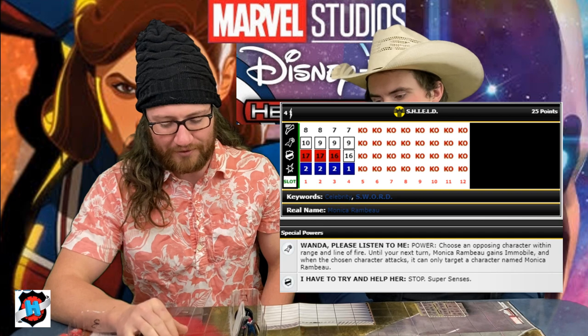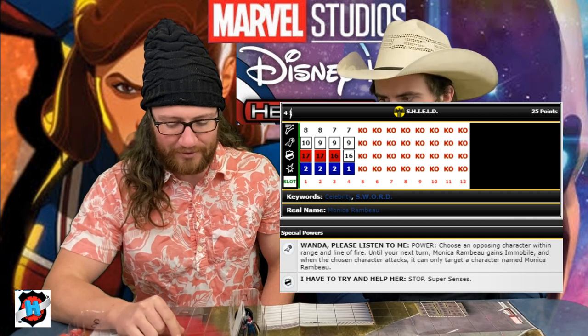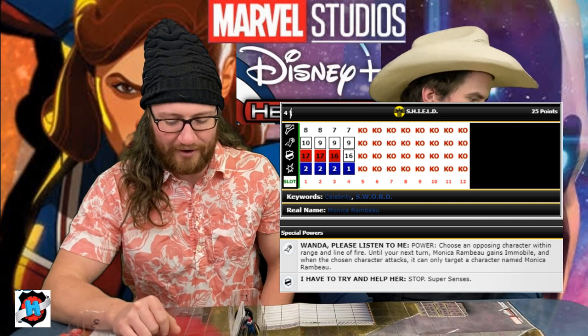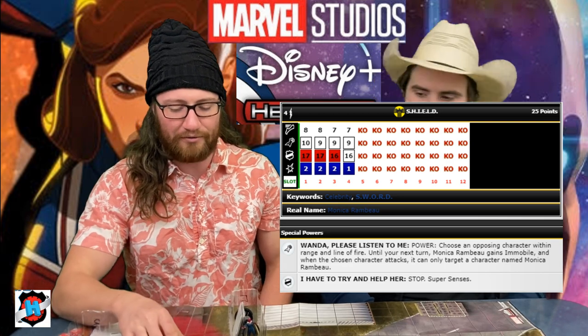To keep him a little safe, I've got Monica Rambeau. Because he doesn't have any reducers, Monica has a power action where she can choose an opposing character within range and line of fire. Until my next turn, she gains mobile, and when the chosen character attacks, it can only target a character named Monica Rambeau. It's a power action and a little hard to pull off, but she also for 25 points has Shield Team Ability, which increases my range and can potentially increase my damage. She's got two rollouts her whole dial and a stop click. Double stop clicks on this team is really nice — two figures that can't be one-shot that are both really low cost.